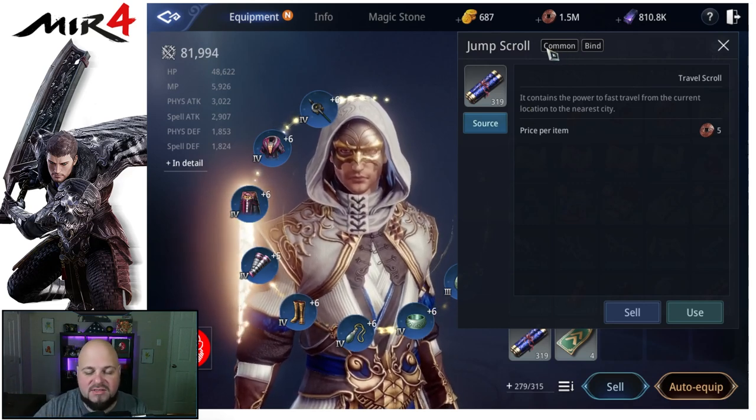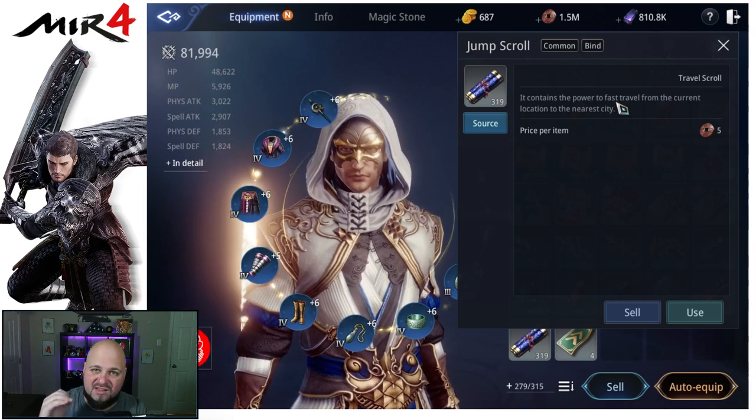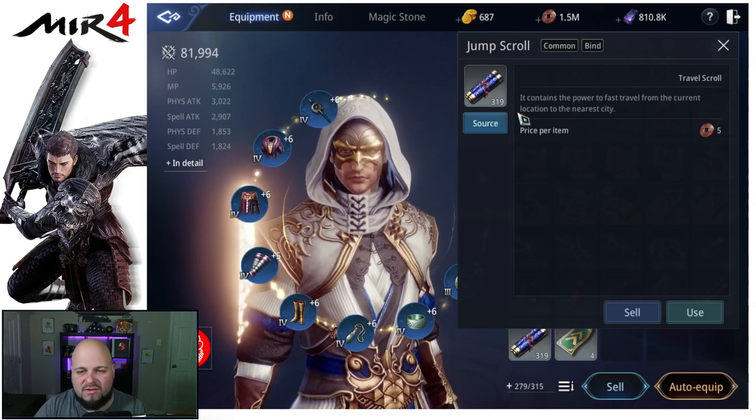The jump scroll also brings you straight to the nearest warehouse manager. So if you just need to do something at the warehouse, you click this and you'll be right by the warehouse without having to think about it.